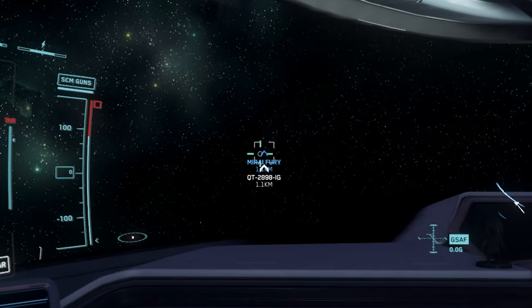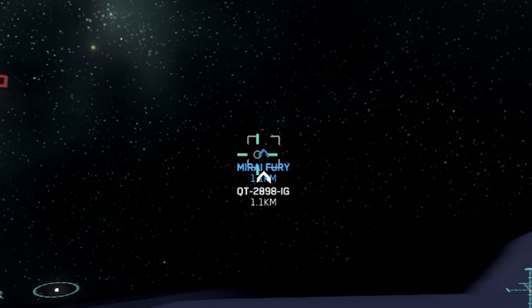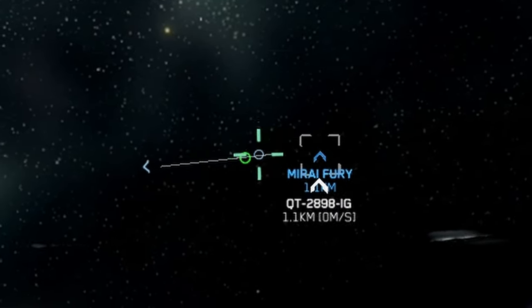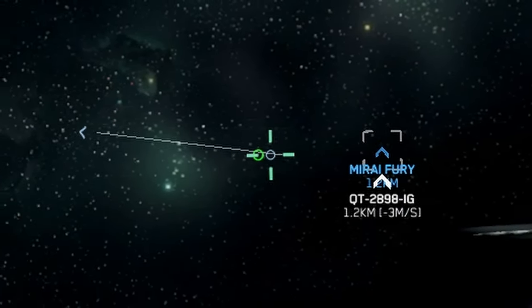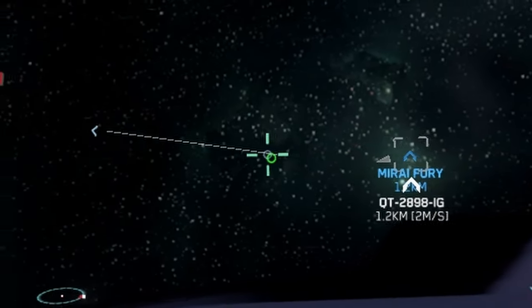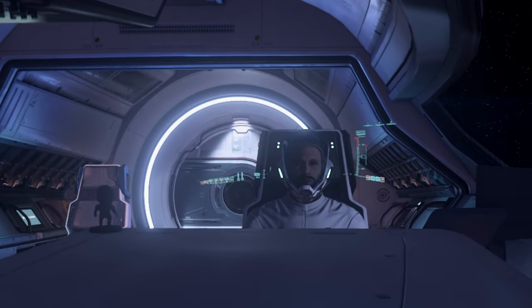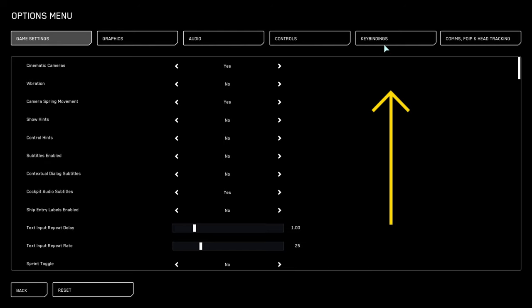During a dogfight, do you find it annoying that the pip precision targeting disappears? Do you sometimes find it difficult to align your crosshairs to such a small circle? Let me show you how to improve that.